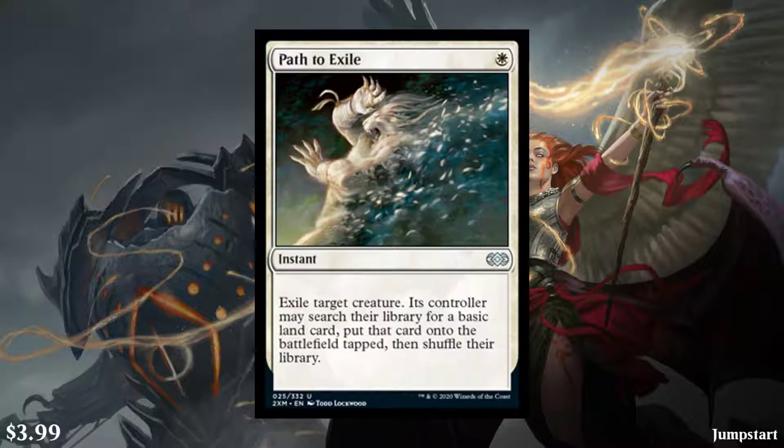Starting off, we have Path to Exile. This is a 1-cost white instant — exile target creature, its controller may search their library for a basic land card, put it onto the battlefield tapped, then shuffle their library. This is a very, very powerful card. It sees a lot of play, at least in Commander. It's a 1-cost removal spell that, yes, you do give them a land, which can be a bad thing, but generally it's worth it. It's generally considered to be one of the better removal spells. It's $3.99, last reprinted in Jumpstart, and it's an Uncommon, so that really shows you how valuable it is.